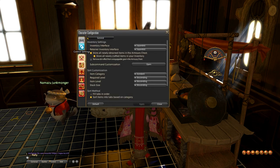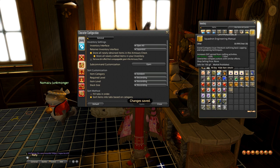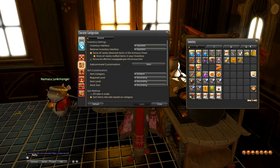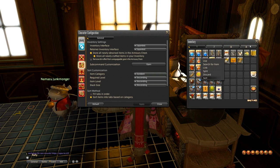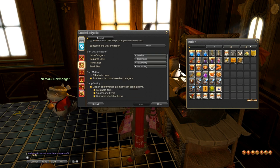All right, first things first — go to character configuration, item settings, and inventory interface. I personally like it set to expanded, but you might like open all where you can see everything. That's personal preference, but I think a lot of people don't even know this option exists. You can also change how you would like things sorted — when you right click, you can click sort, and if you don't like how it does it, you can go in and change some of those settings.